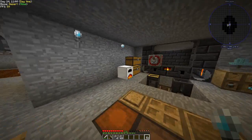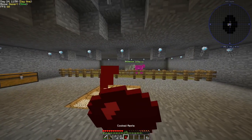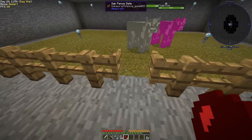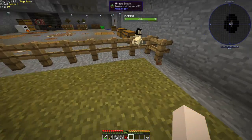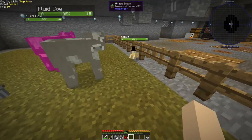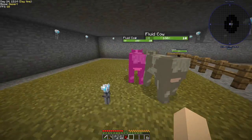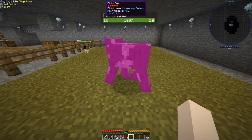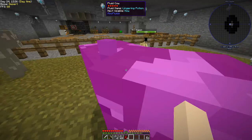We cooked some apples because we're running out again — vein mining and ore excavation eat up a lot of hunger bars so food is necessary. Our first animal was Mr. Rabbit, who looks like he's from Alice in Wonderland. He had a tuxedo before but now he just has a hat and some googly eyes — super cute. We also got a Lingering Potion Fluid Cow. I have no idea what that means.